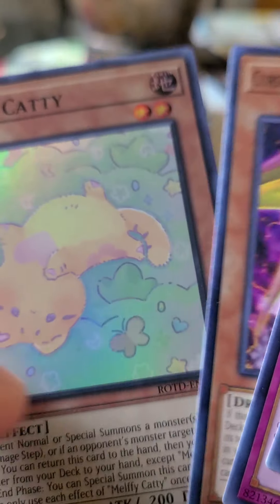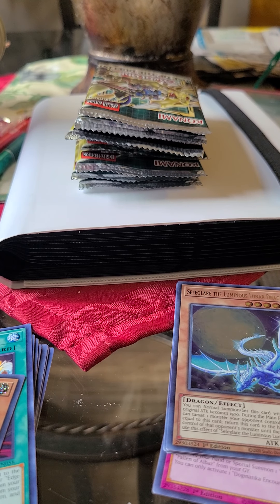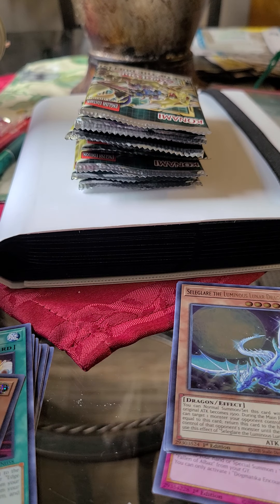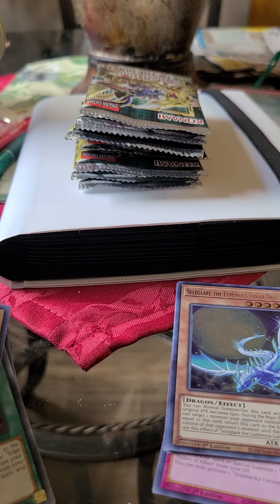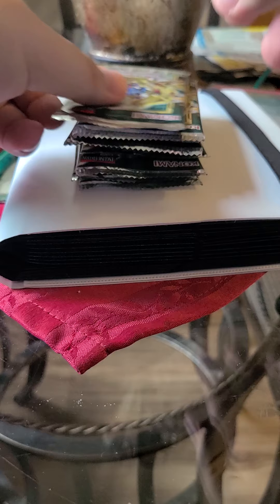Next pack: Little Star and Playhouse, Melffie Mommy, Melffie Caddy. Let me move some things out of the way to get more room and then get right back to opening cards. This has been really interesting so far — I pulled some Infernoble and a Dogmatica card, which from what I hear is good, plus that Blue-Eyes Ultimate Dragon. That's pretty cool on its own.